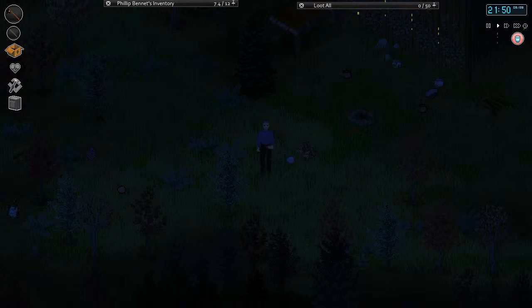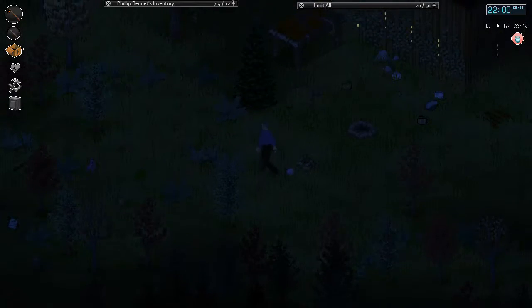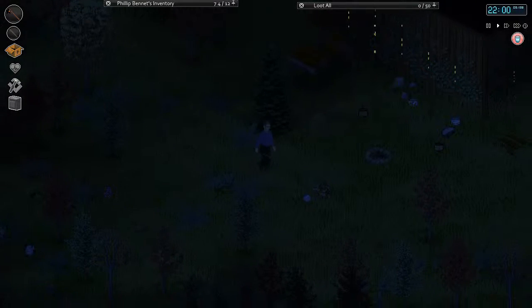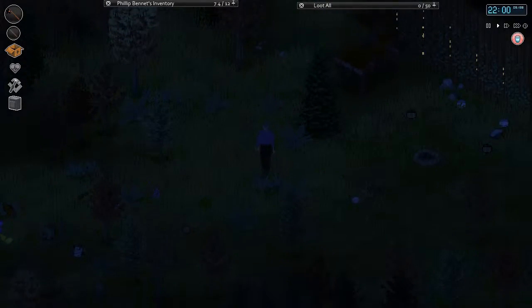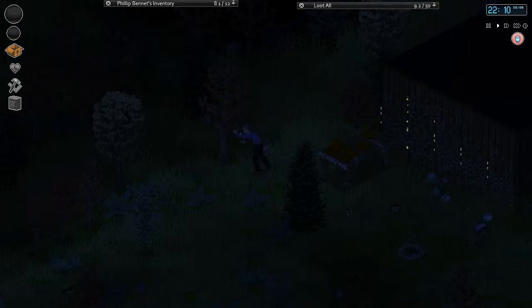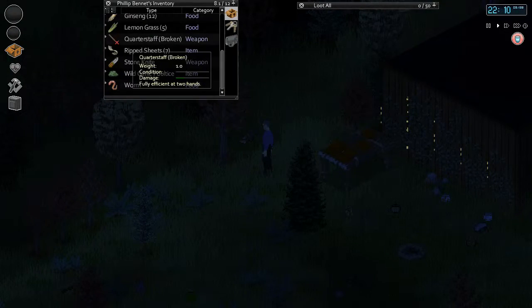What is up y'all? Welcome back to another episode of Project Zomboid. This is our cabin challenge survival deal that we've been trying to do. Today I figured I'd work on my maintenance skill, and the way I'm going to do that is actually kind of funny — I'm going to go ahead and chop down trees with a quarterstaff.